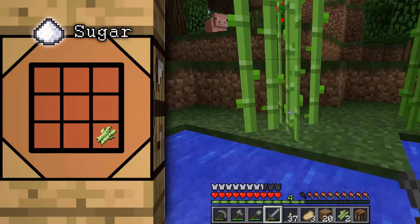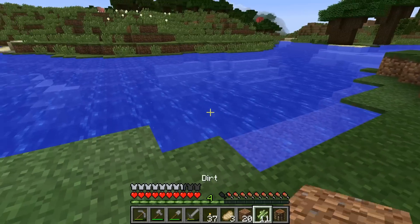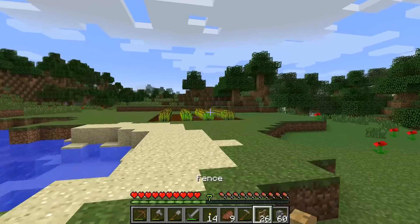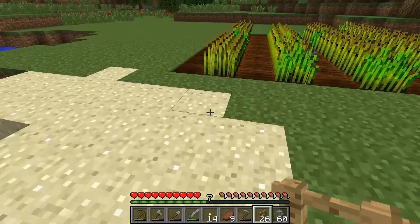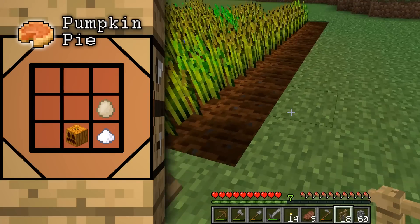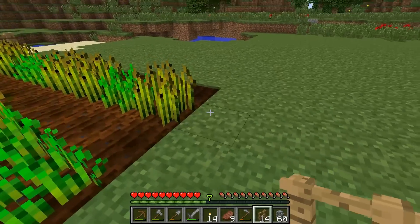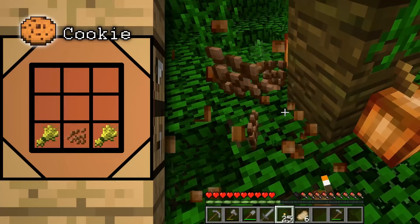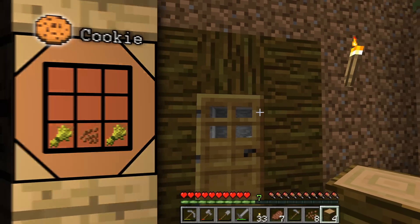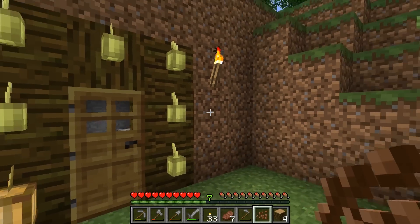If you're interested in baking unique foodstuffs to eat, these next three crafting recipes should have your attention. First is pumpkin pie, which requires sugar, an egg, and a pumpkin. Next are cookies, which you need wheat and cocoa beans to make. Cocoa beans are harvested from cocoa pods that hang off of jungle trees, and you can also plant your own cocoa pods by right-clicking jungle logs with the beans — no water required. Cocoa beans will only grow on jungle logs, and the pods will only yield multiple beans when they are mature and orangish-brown in color.